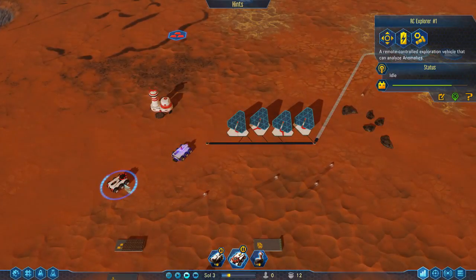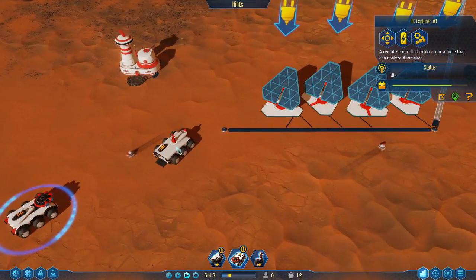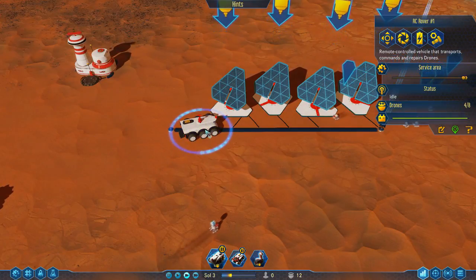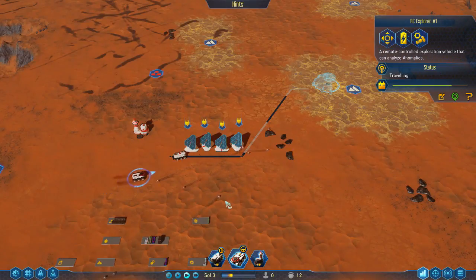With your rovers, they do need to be charged. You can see this one is down to green but this one is actually starting to run purple. By placing them on top of the power connection, they will actually recharge. It's a neat little way to recharge your rovers.